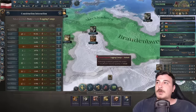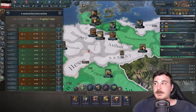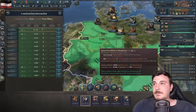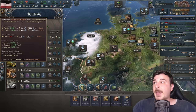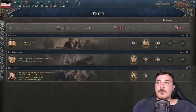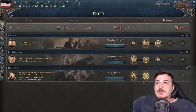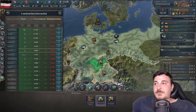We'll max out logging camps in several states, then build more iron mines — 20 more in Westphalia and Silesia. We also need livestock ranches since they produce fabric, which is one of the four materials needed for constructing things — tools, fabric, wood, and iron. So we need 13 more tooling workshops in the Rhineland. We're also increasing institution levels: education to level three, law enforcement and home affairs to level two, each costing 300 bureaucracy.